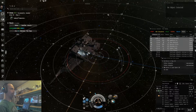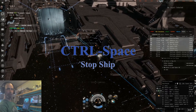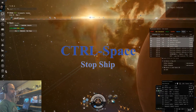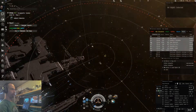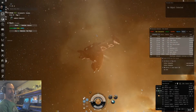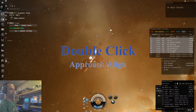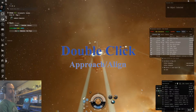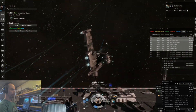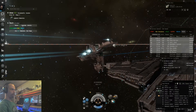Now since we are floating away from the dock, let's go ahead and hit Ctrl+Space and that will stop our ship. Now we are no longer moving. To get moving again we can double-click in space. That will make us move in any general direction, or you can double-click anything in your overview or an object far out like a planet.